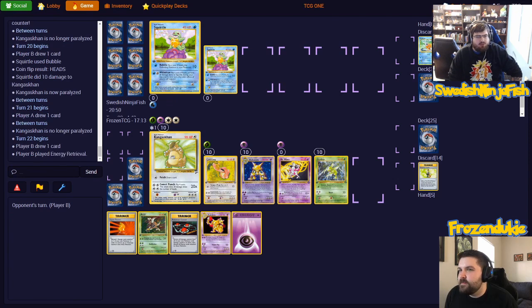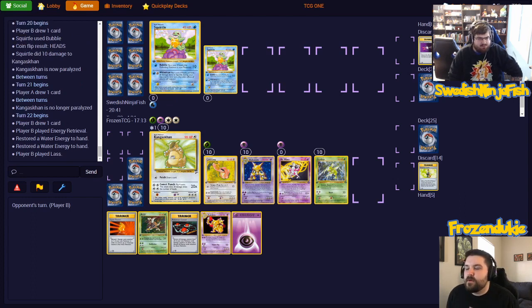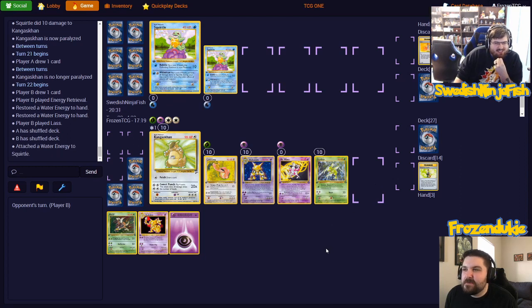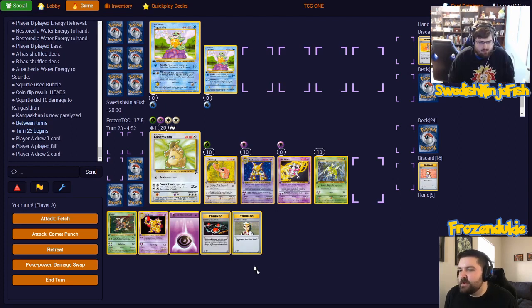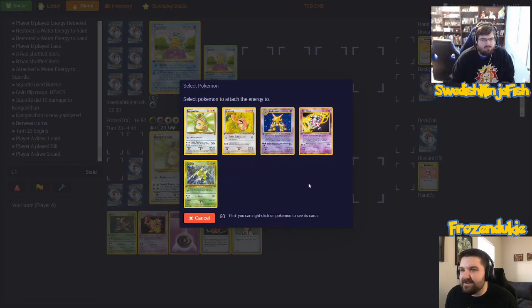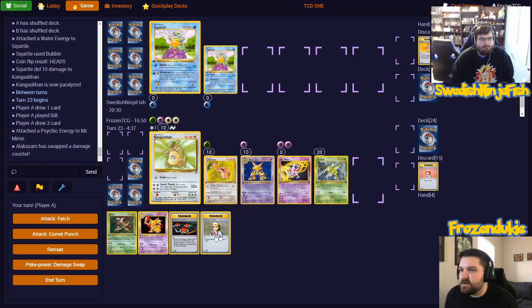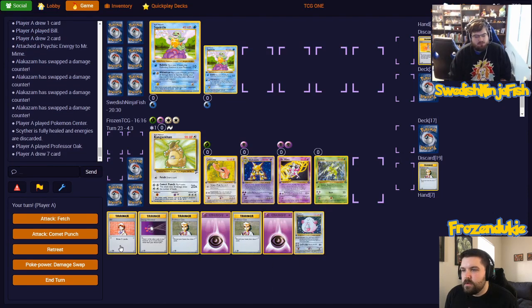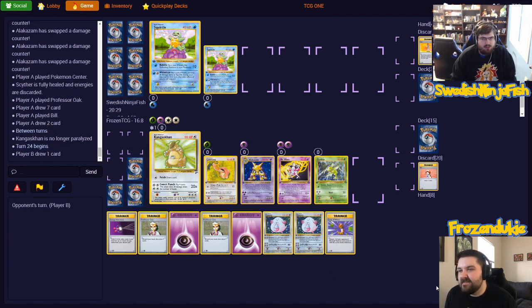I'm going to play Energy Retrieval, discard a Switch, grab two Water Energy, and I'm going to Lass. Yeah, you get my Center and my Potion. I'm going to attach energy to the other Squirtle and Bubble — paralyzed again! It looks like we have more Bubbles in our future. We're going to build to try and get out of this. I think we are going to overextend here as well — we've got to try and close the door while we're ahead, or else he might come back. I'm going to attach a Mime, then move all of my damage onto the Scyther. I have too many Pokemon I want to put energy on now, so let's Pokemon Center away that 50 on Scyther and then Oaks.